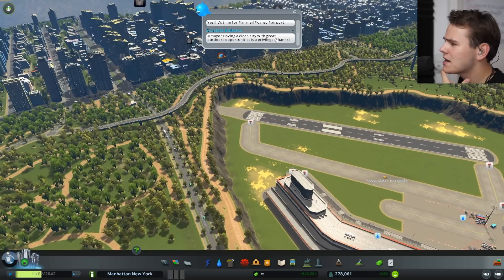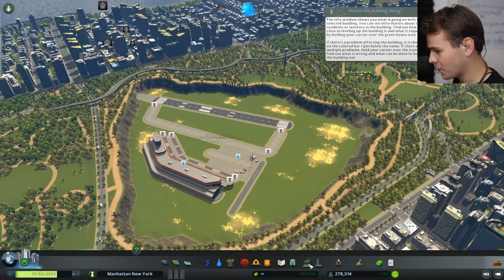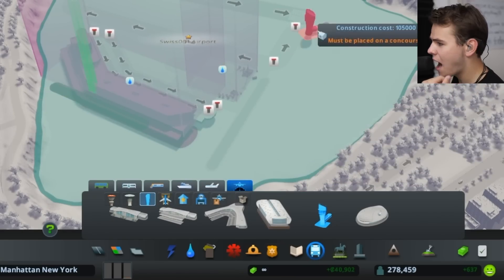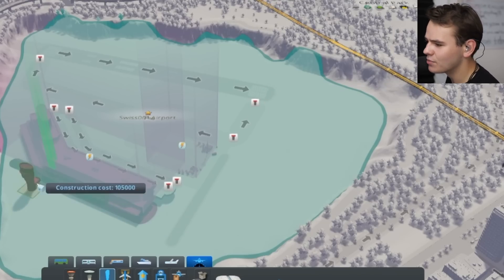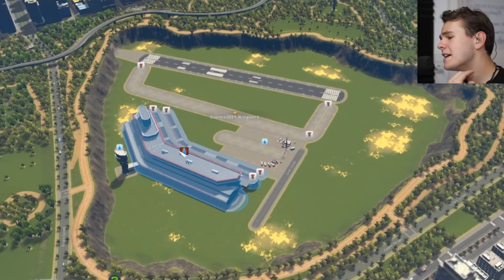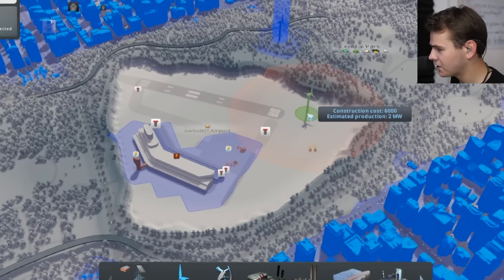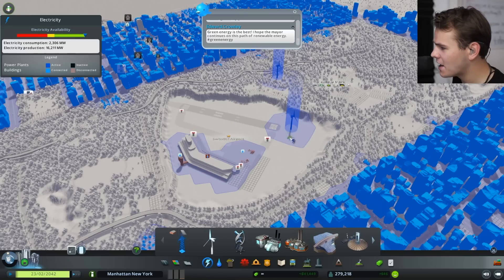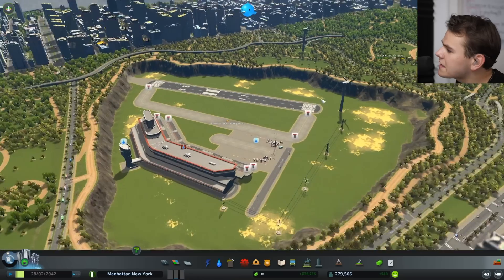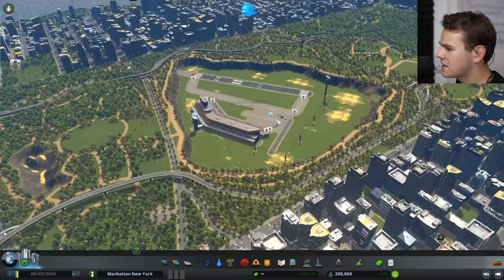We've even got some tweets here - I guess it's time for air mail. Of course an airport needs a control tower, let's build that right here. I would like to place it literally in front of the runway but that's not possible - I can only place it next to the airport building. This game is quite realistic so it needs proper city stuff - electricity and water. Green energy only for our airport. Let's add a power line.